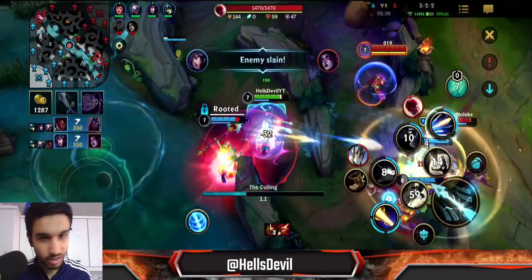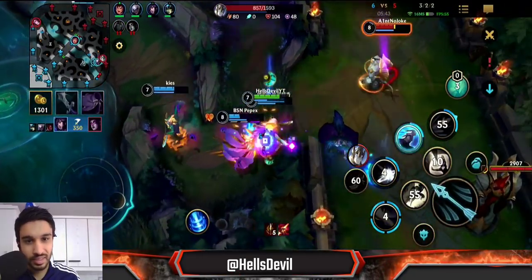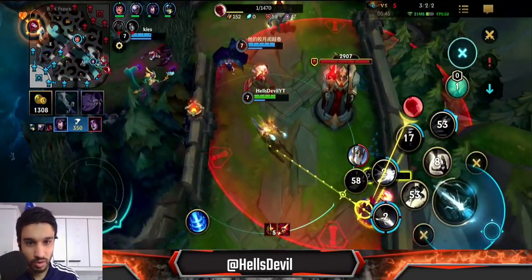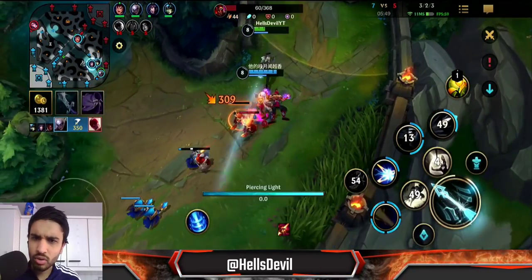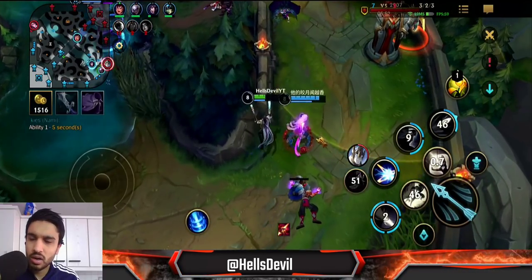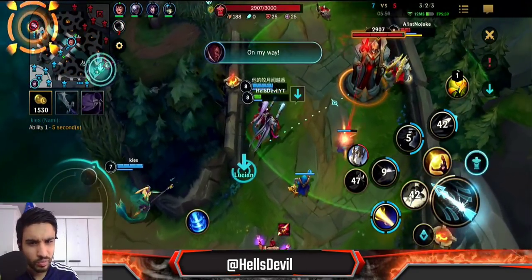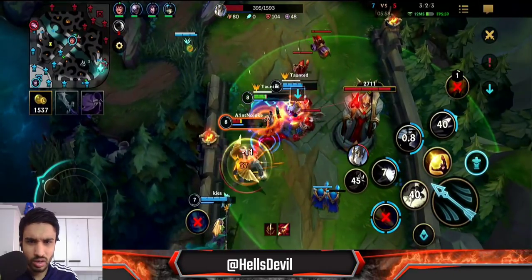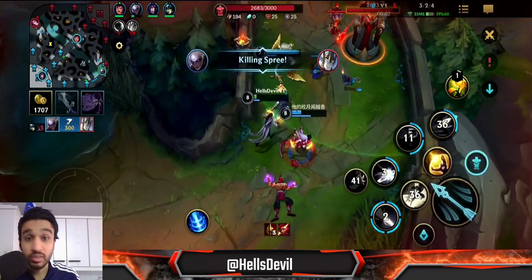Look at this — I used my ultimate perfectly there. He's dead. How did I get rooted? Lissin's ultimate rooted me but he didn't kick me because he died before that. The support is tanking and I'm running out — I still have my barrier. Easy kills.